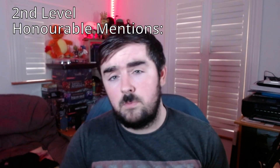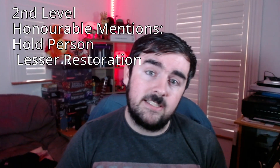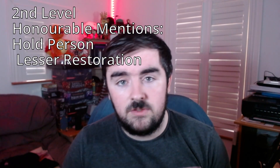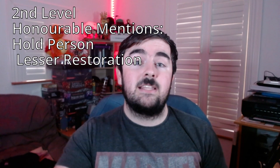Moving on to second level spells, the honorable mentions are Hold Person and Lesser Restoration. Hold Person incapacitates a creature, and Lesser Restoration removes blindness, deafness, and similar conditions — just a really useful second level spell. However, the one I've chosen as the best second level cleric spell is Spiritual Weapon.